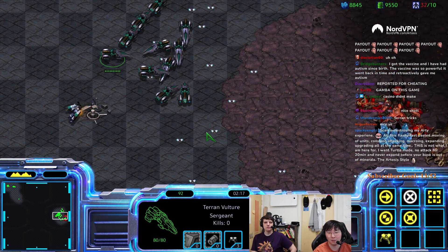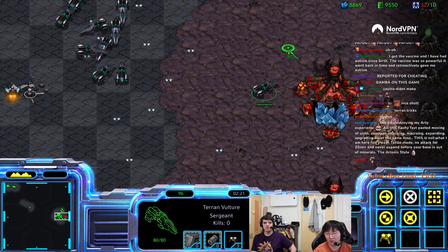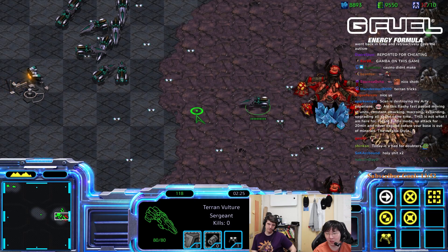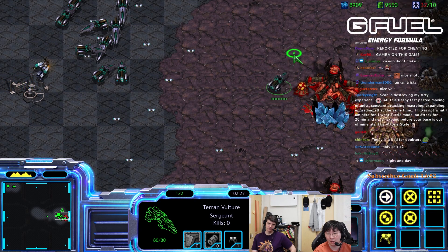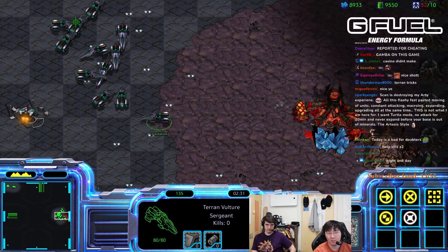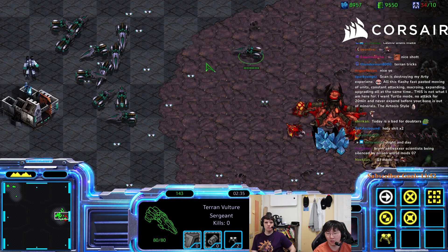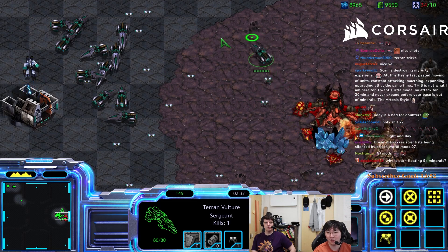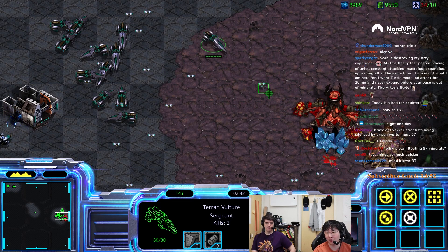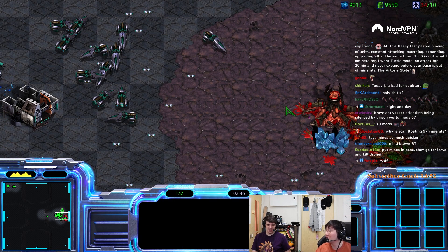If you're trying to do regular spider mines, it takes forever to get off sometimes — it takes a lot of time. But if you're doing shifthold, it's slightly faster. You get off from the spider mines faster while you're putting them down. This is something I wanted to teach you. Thank you.